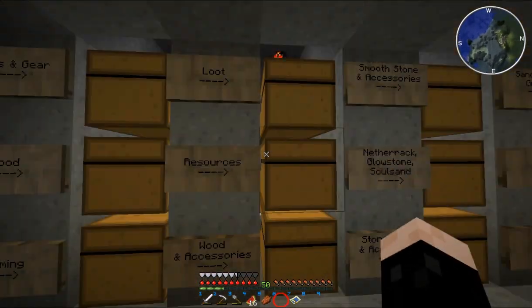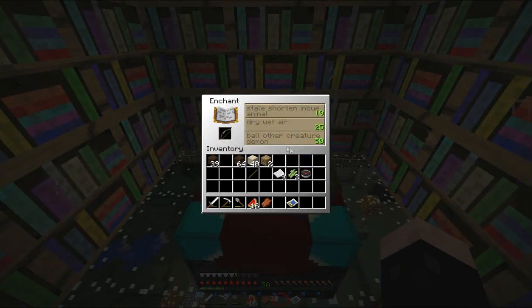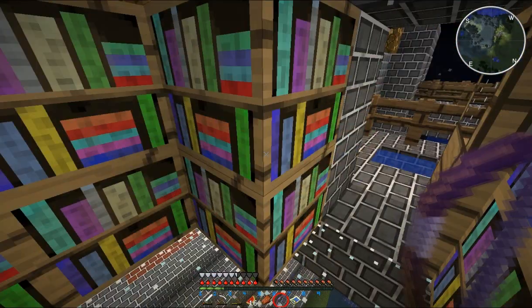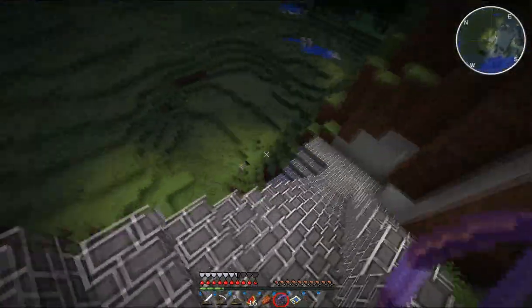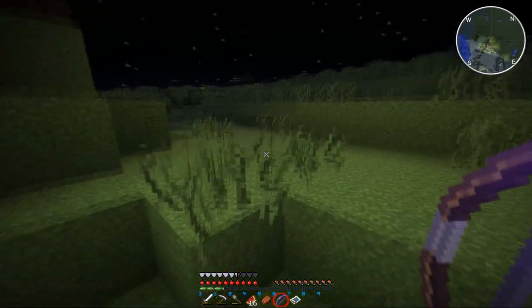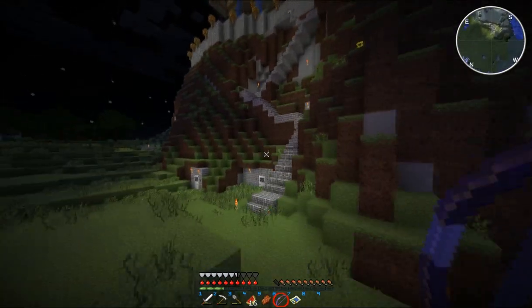It always takes me ages to get a level 50 enchantment to appear on screen, so I'm just going to cut to when I get one. Oh, there's one — that was fast! Punch 2? I don't even know what that does. I have no idea what I just got, but it's not Infinity. It's not infinity, so I'm gonna try again — I made a copy of the world.